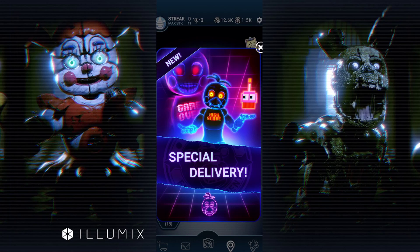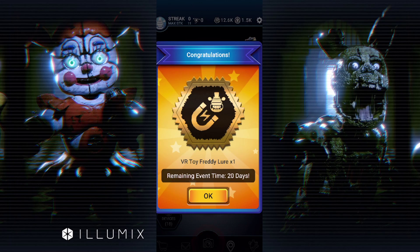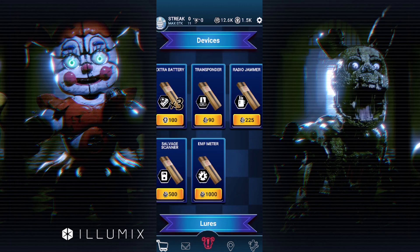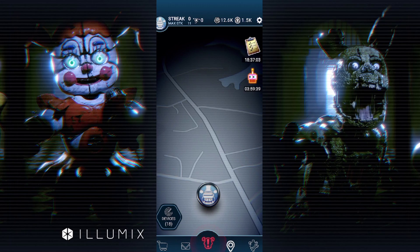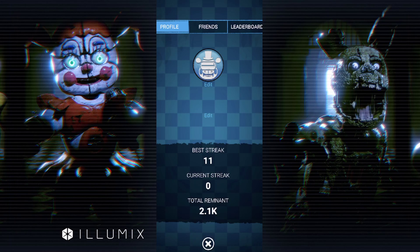Welcome back to FNAF AR: Special Delivery. The new High Score Toy Chica has just come out, so let's check it out. I've got the Toy Freddy icon and the Toy Freddy gamer icon — and there's Easter Bonnie, wait, where's Chocolate Bonnie?